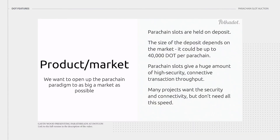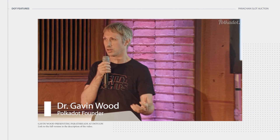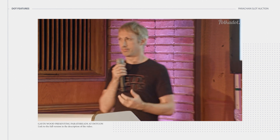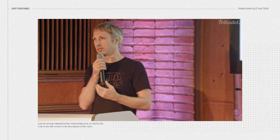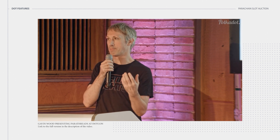Parachain slots are great, and lots of people probably have this idea of making a blockchain and having it plug into Polkadot. But we have this means of handing out parachain slots. You have to have a slot if you want to deploy your parachain, and we have this auction mechanism by which people can come along and offer DOTs for deposit, or Kusamas if you're on Kusama, in order to gain a lease for a period of time for a parachain slot.